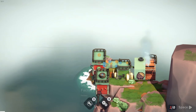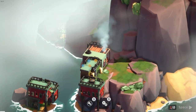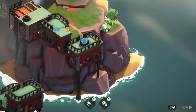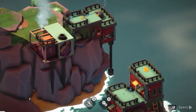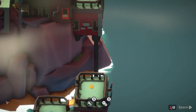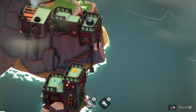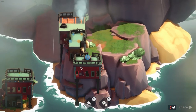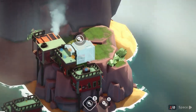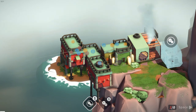Each of these factories produces different things. This is the requirement factory - you see all these little bubbles over the top of the buildings? They're the requirements. This one wants water and power. These require a gas tank, so they need fuel. Of course, we have that supplied by our factories.